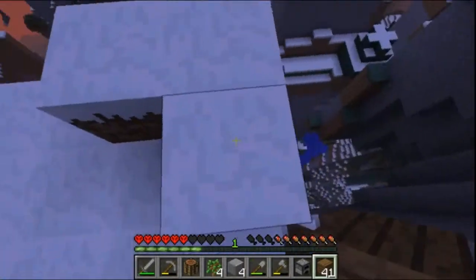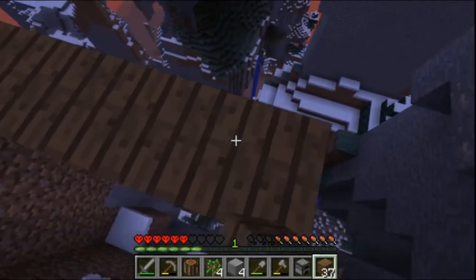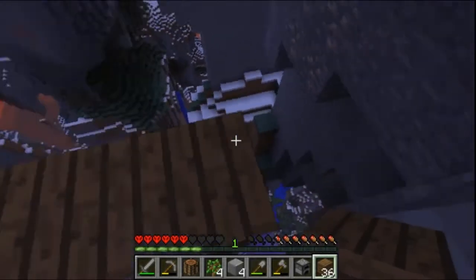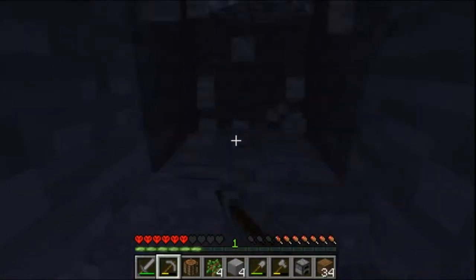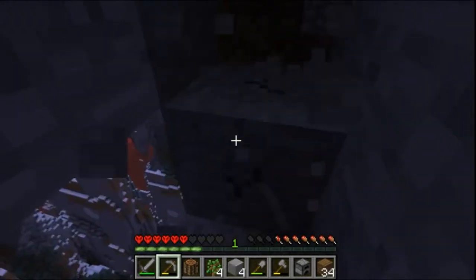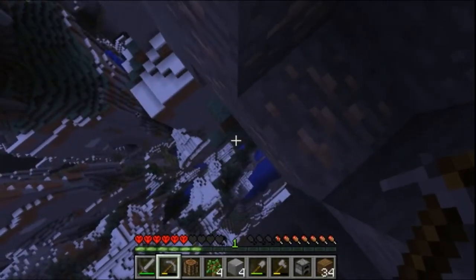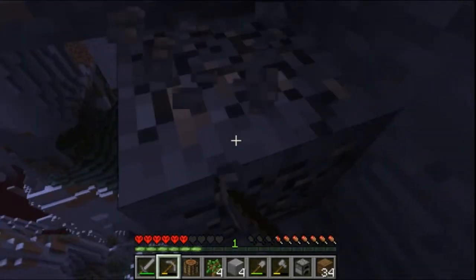Oh, we got some iron! Alright good - we got some iron, so we're going to have enough iron for the bars. The lights just flickered again, we're probably going to lose power soon. They said on the news that everyone around here is probably going to lose power sometime throughout the storm, so we're not going to be surprised to see the power go out. Ooh, that's a big drop - let's avoid that.